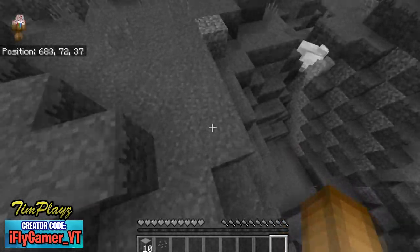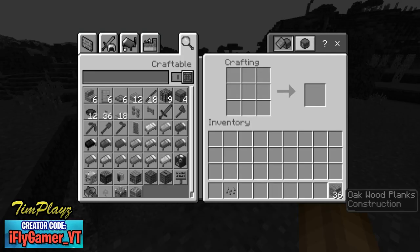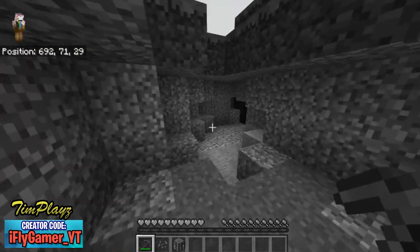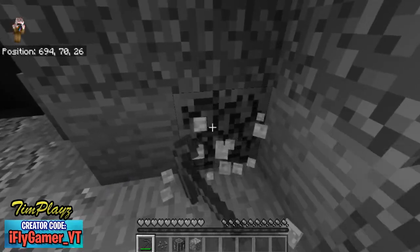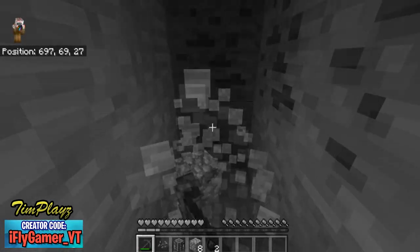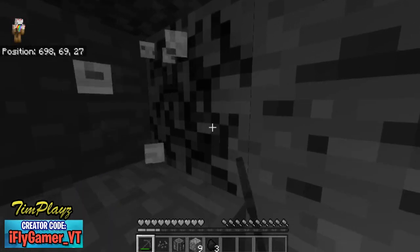First we gotta get a pickaxe so we can get some stone. Hopefully we even know what stone looks like in the game — I think I can kind of see what block is what but it's not entirely clear. Everything's gonna be so dark underground because everything is just gray. First step: get some coal, get some stone, make some torches so we can stay in the underground area.